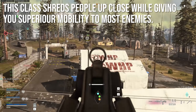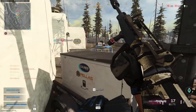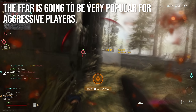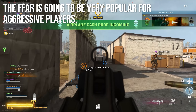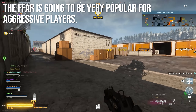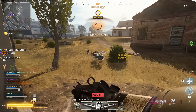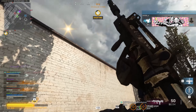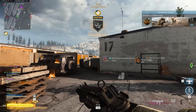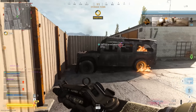The class shreds people up close while giving you superior mobility to most enemies — it's really solid. I noticed a lot of people are already making FFAR classes; I'm probably a little late to the party on this one, but I was really happy with my end result. The FFAR is going to be a very popular weapon for aggressive players — if you like to snipe and then push with your squad to get the pick, the FFAR is perfect for that. It's perfectly acceptable against SMG users; the MAC-10 or Bullfrog might kill slightly faster, but not fast enough to really notice. It's a great backup weapon, and when it's my turn to snipe or use the crossbow, I'm going to be leaning on the FFAR.